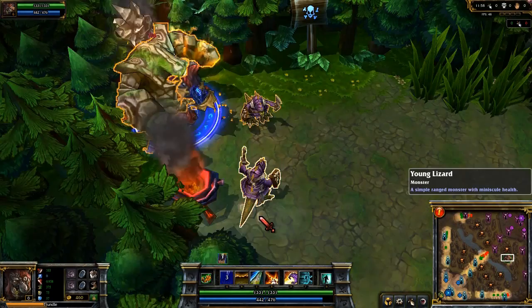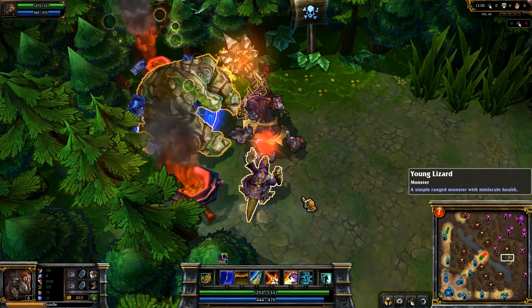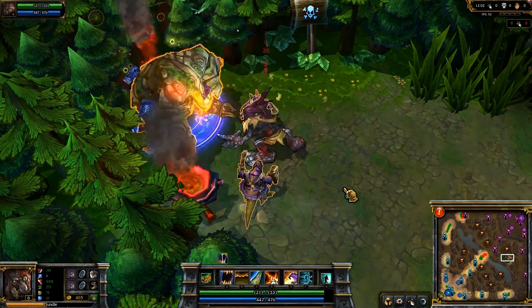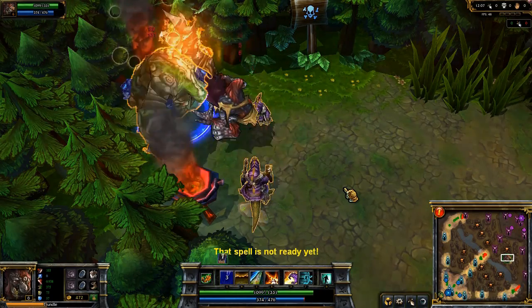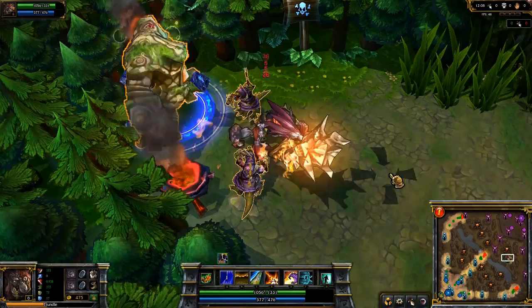First comes Rabid Bite. Trundle lurches forward, biting his target. He deals physical damage and steals a portion of the target's attack damage for a few seconds. The cooldown is shorter than the duration, so you should be constantly beefing yourself up.